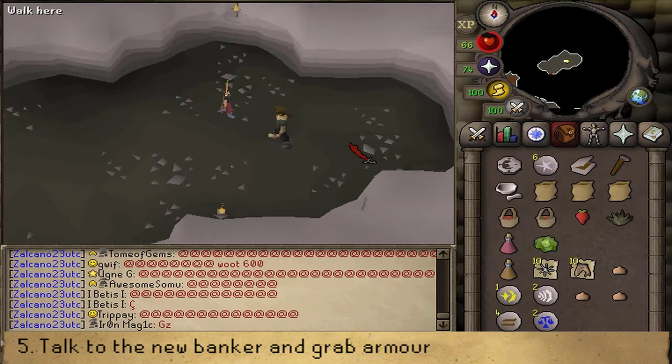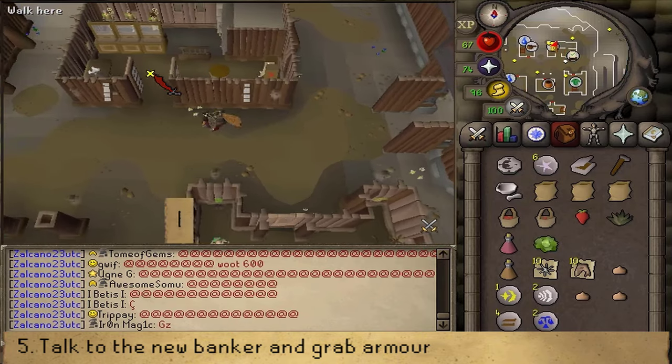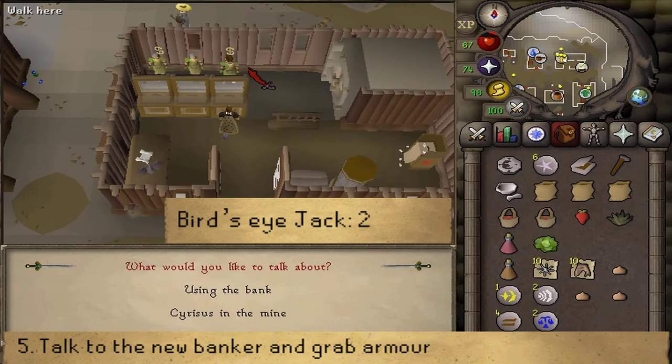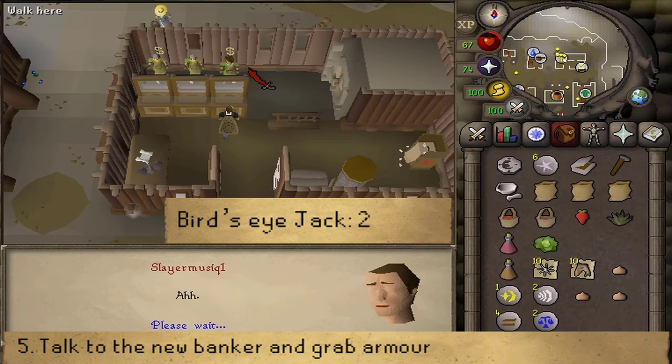Either run back or simply use the teleport. In there, you should find the third banca — the most eastern one. Let's talk to Bird's Eye Jack and select option 2. What you will need to take from the bank depends on what kind of combat style your combat level is based on.